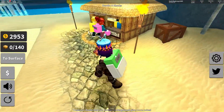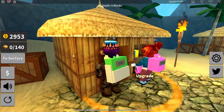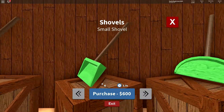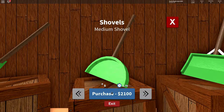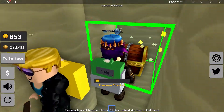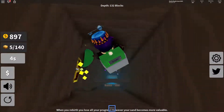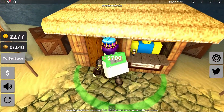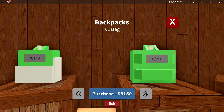We can sell this for 700. Maybe we should get a new shovel — we've got the spade, that's the toy shovel, we don't need that. Small shovel, medium shovel — let's do this! That's what I'm talking about. This doesn't even take one hit. We're gonna need a bigger bag if we're gonna be digging down here with a medium shovel.